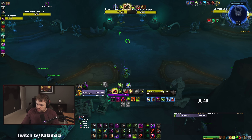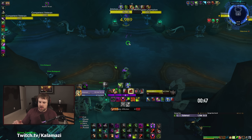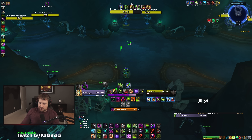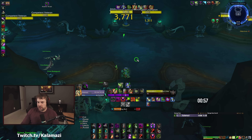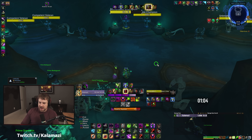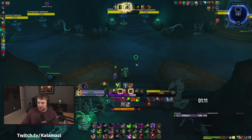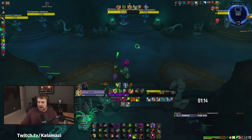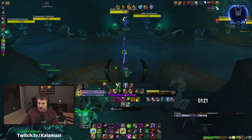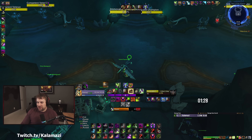Rapture, Drain Soul — look at the damage. Even without a proc, Drain Soul damage is just ridiculous with this build. We got a Nightfall proc too — Drain Soul damage is so strong. This mob is at 70% health; imagine it at 10%. This build maintains the most single target damage compared to Destro, Demo, and Affliction without this setup. With another window up, Phantom Singularity, Decimating Bolt, Rapture — we're at 50% Drain Soul damage. It's absolutely absurd.